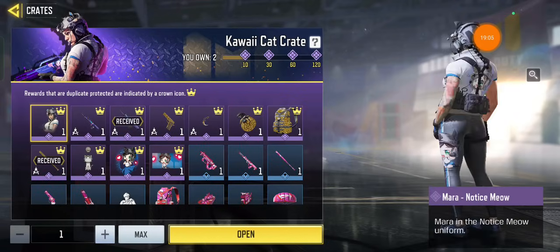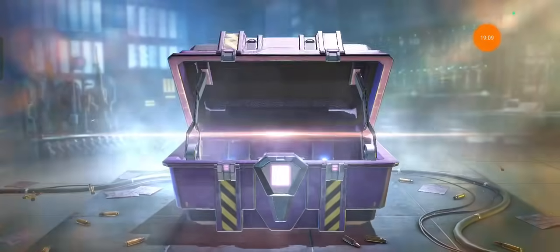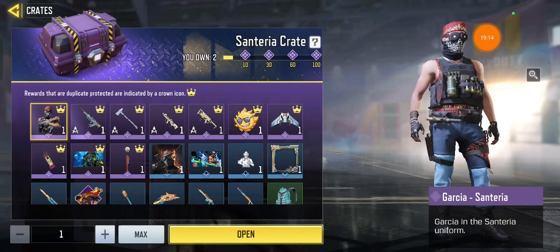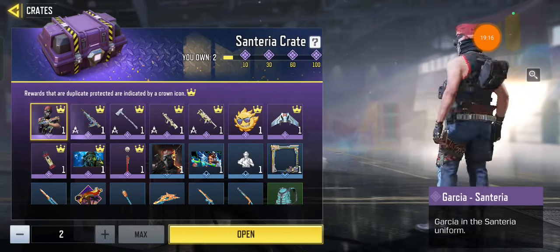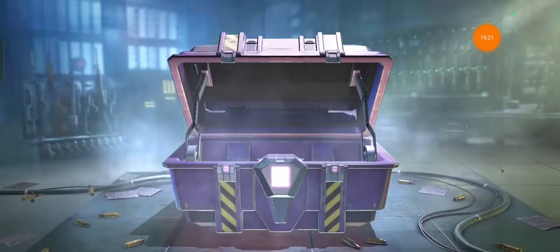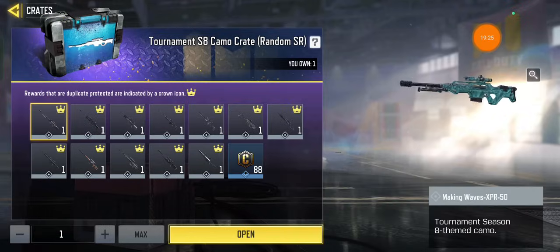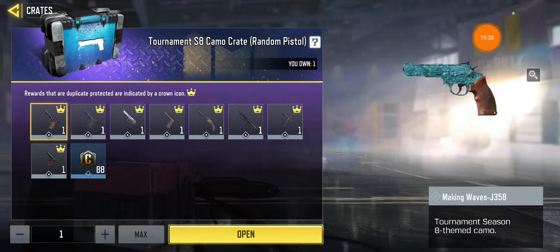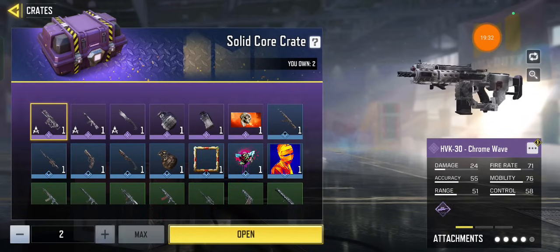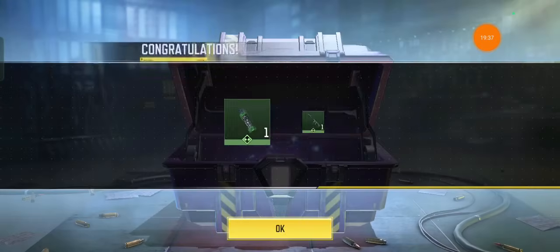Kawaii Cat — okay, can I get the character skin now? No. Two parachutes — of course, you win some. Type 2 and stuff. Skipping the camos — come on. W11 okay, here we go, another crate. Disgusting skin — not my taste.